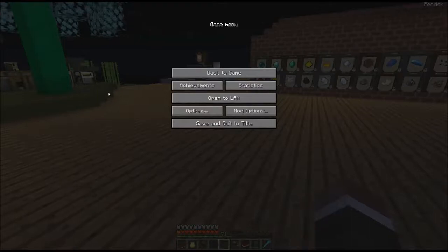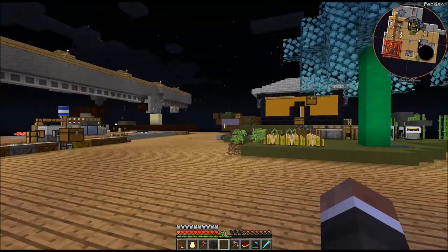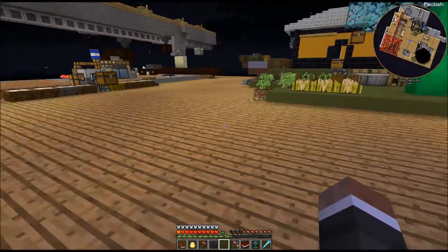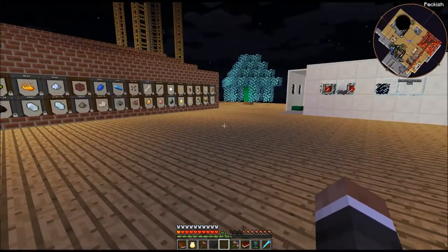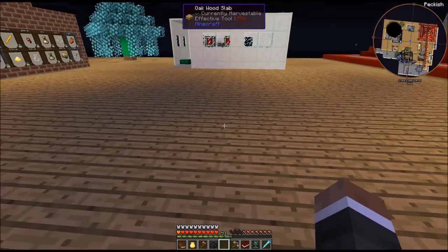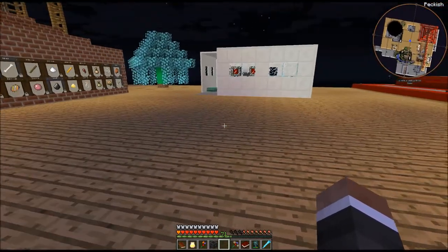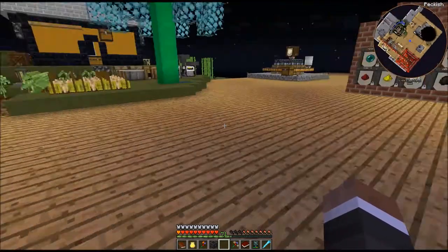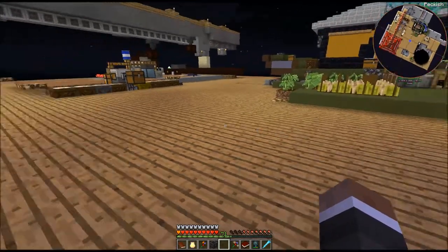For the 13 by 13 by one interior dimensions reactor, it is 21 fuel rods, 21 controllers, and 64 buckets of cryotheum. Yikes.